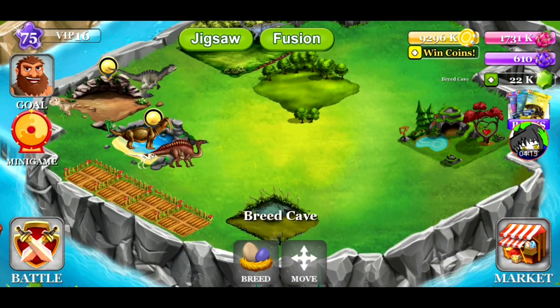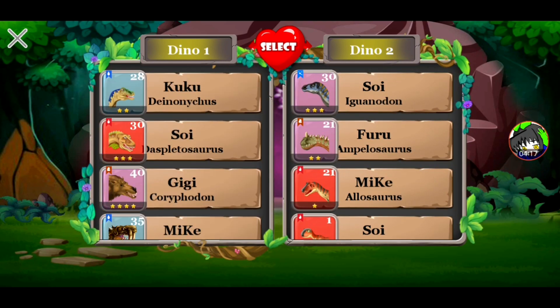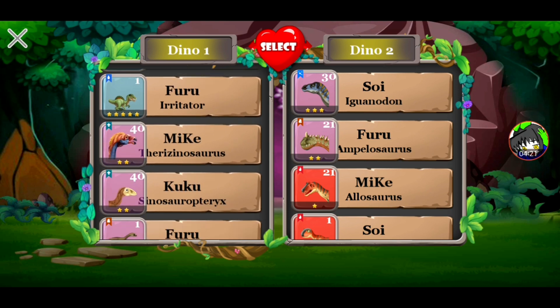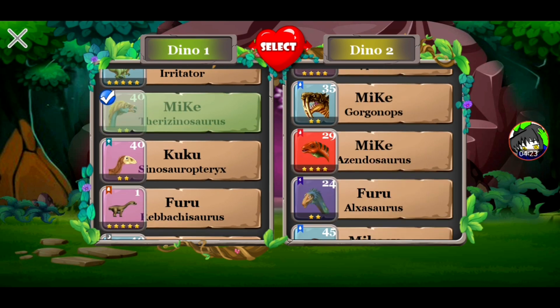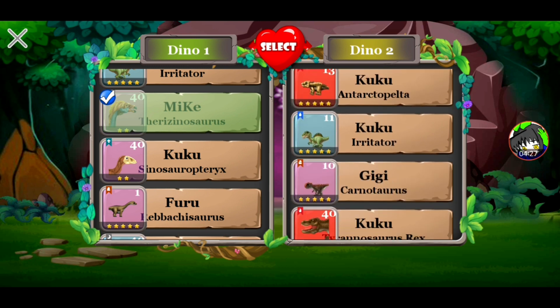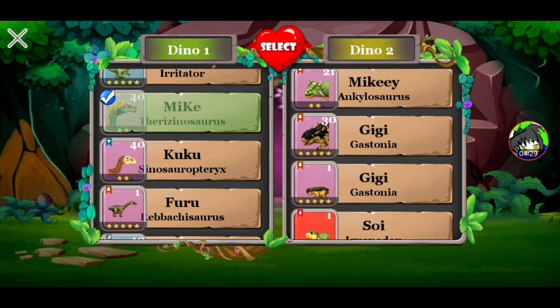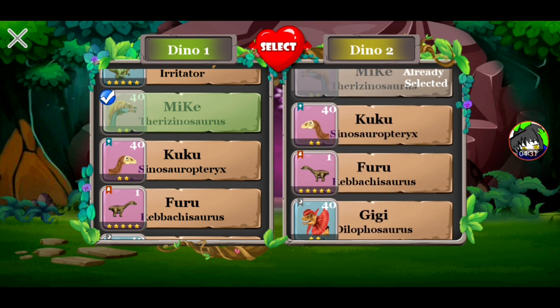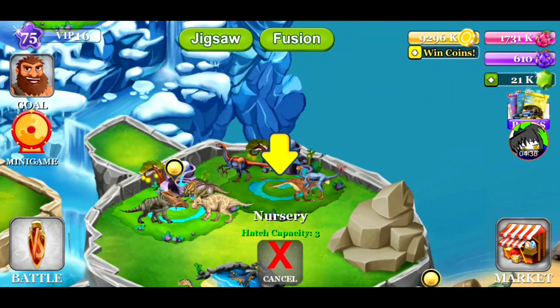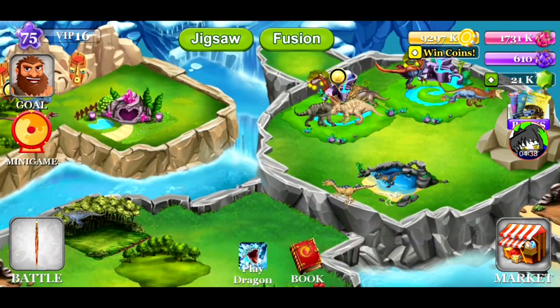Let's try swapping it up - we're getting different recipes, so we're just going to keep trying. Mike and Cuckoo - oh, there are so many Cuckoos. What are you? Oh, it's a Velociraptor!